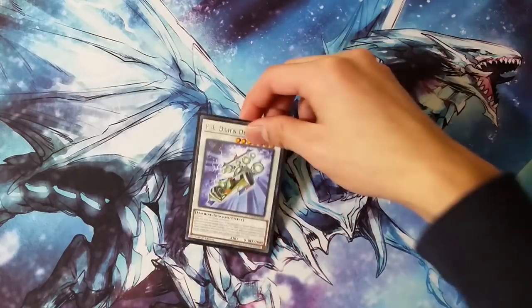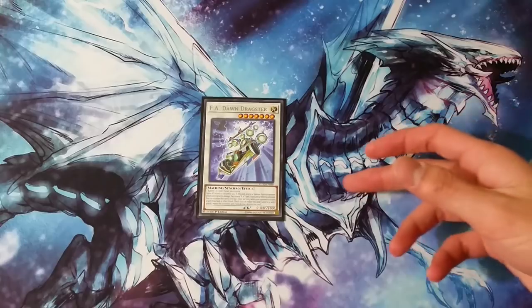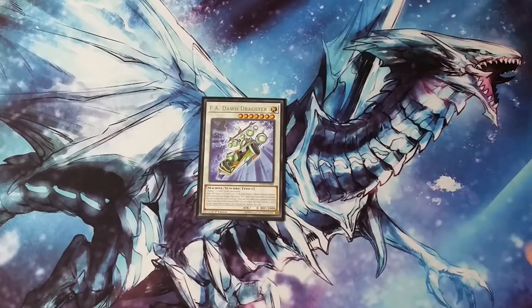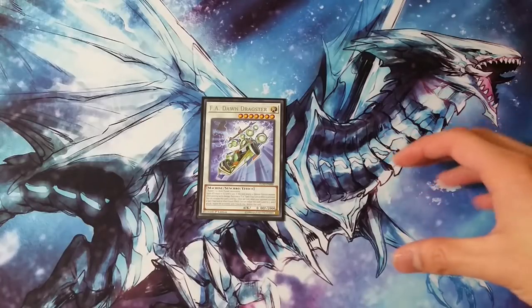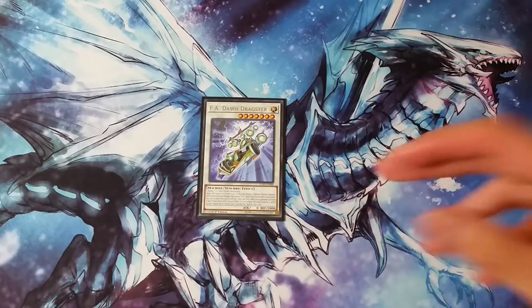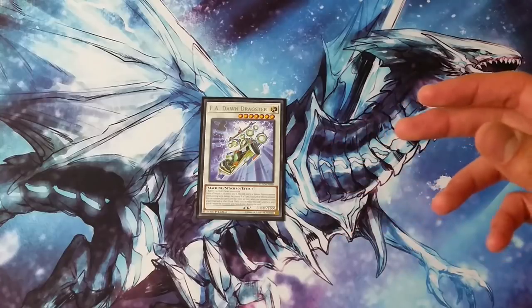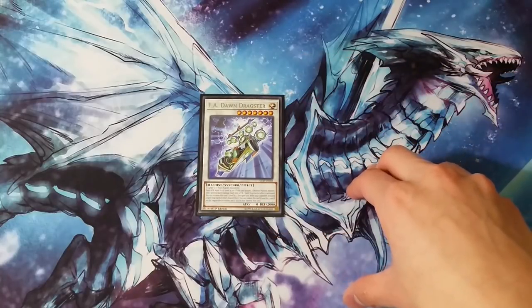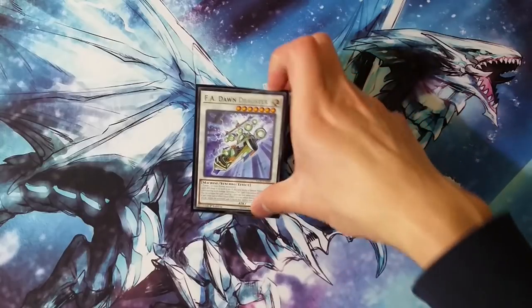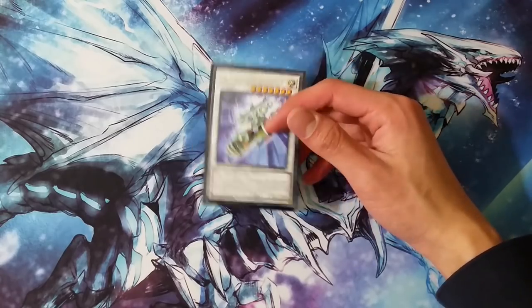Next up we have the one and only synchro monster: Ebon Dragster. This is like the final layer of your board, generally being Azathoth plus Griffin plus Dragster. It doesn't seem as potent as Imperial Order with Griffin and a Rank 4, but this build kind of forgoes the ability to have a four-interrupt board in favor of consistently getting three on around 70-80% of hands. In order to just get protection for your Azathoth and your Griffin, this is a really good way to secure that.